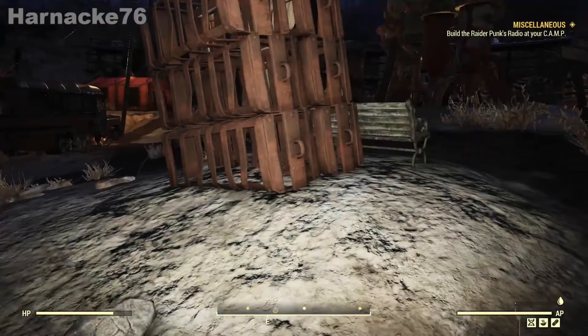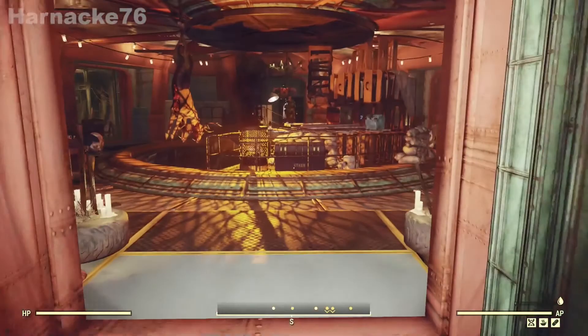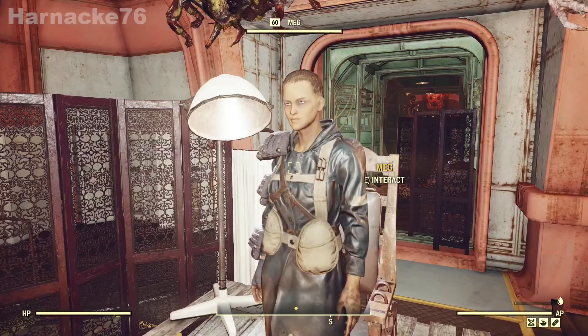First up we have Raider Punk. He's a young Raider guy who lives in the underneath section of the core at Crater. Just go inside the core and down these stairs that are next to Meg, and Raider Punk is lurking in the tunnels at the bottom.